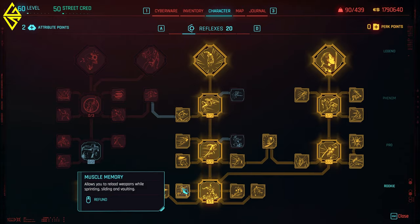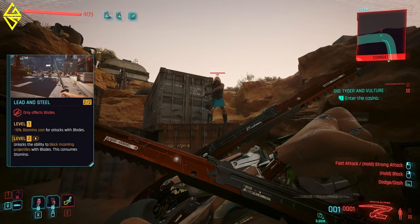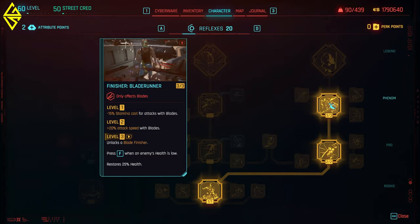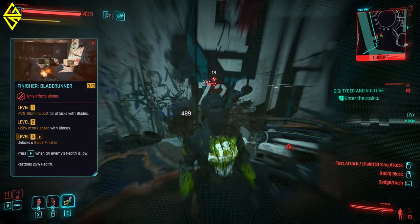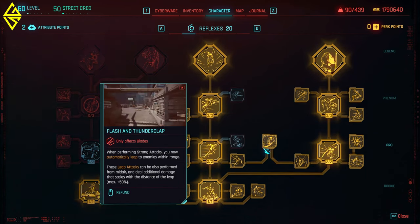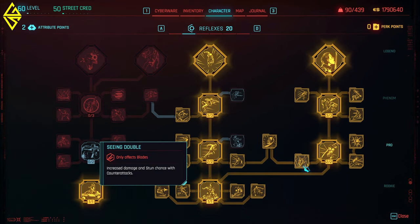Then head over to the sides and level the other perks. Really important is Lead and Steel because it lets you deflect bullets or even redirect them back at your enemies. The finishing perks I would unlock very late — yes, they give you some health regen, but you don't really need them in the early game. Save your points and just unlock all of the stuff in the middle tree and the deflect bullet perks.